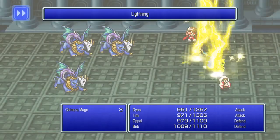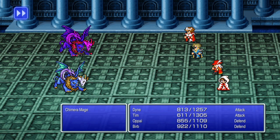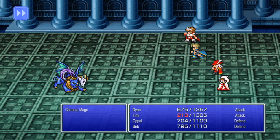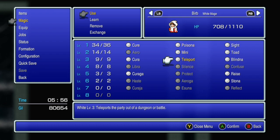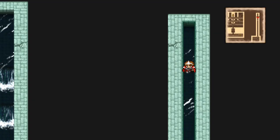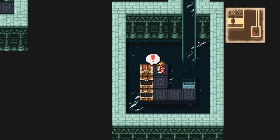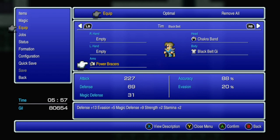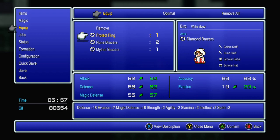And deal with enemies that have Garuda's Lightning! Turn order happened again. Let's just say that Tim needs all that extra HP from being a Black Belt - because of magic defense. But that Protect Ring I just got will help with that very, very much.